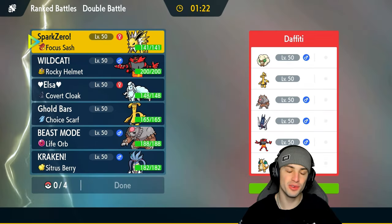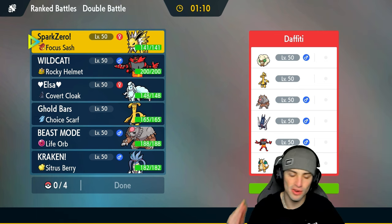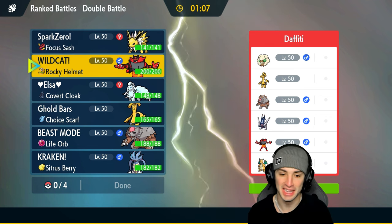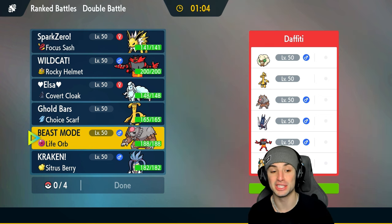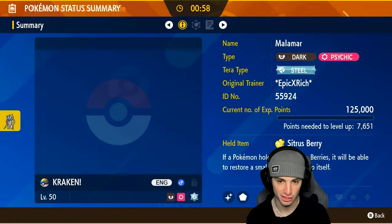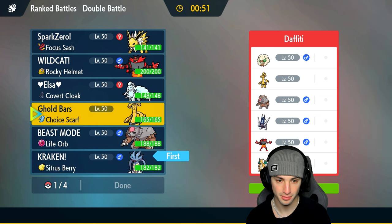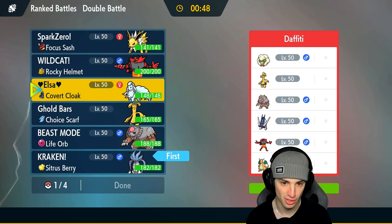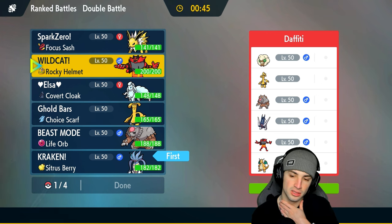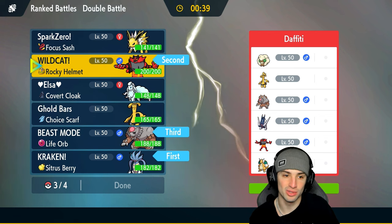Moving on to our final match — and is today just meta squad day? We're going up against so many meta Pokemon: Whimsicott, Gouging Fire, Ursaluna, Archaludon, Incineroar, and another Dragonite. A good Pokemon for us this match will be Ursaluna. Do I want to pop Trick Room? I feel like I should go with Contrary Malamar — so we're gonna lead Malamar here and look to pop Trick Room early.